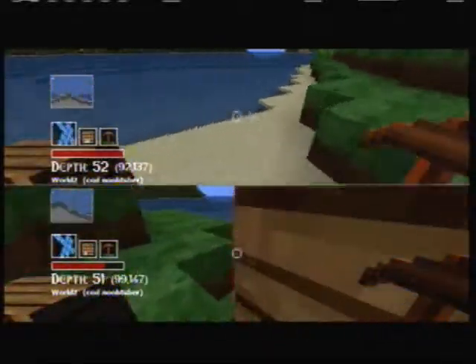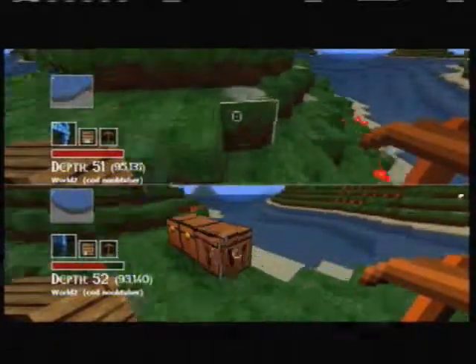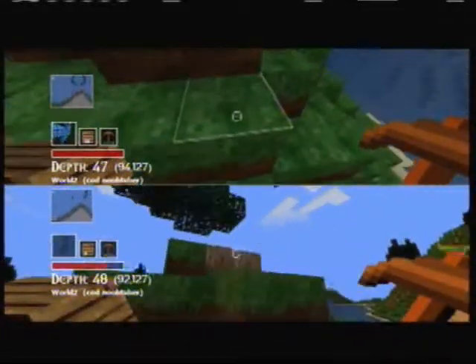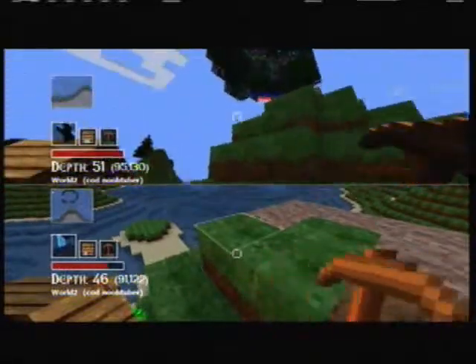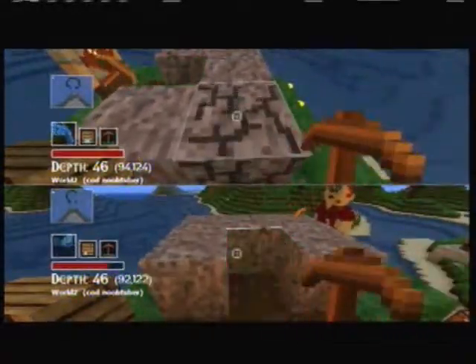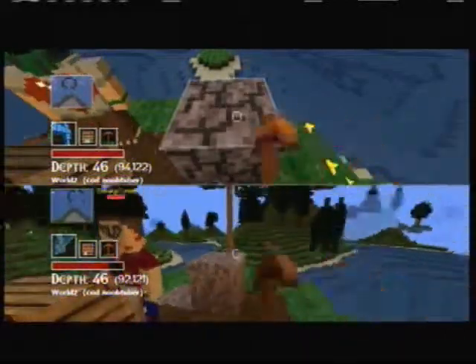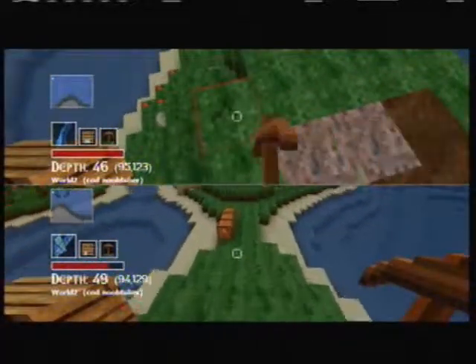If you didn't notice, you can dual wield in this game, which is pretty cool. This should be where our house is — let's carve out this mountain and make it flat. That's gonna take a while.